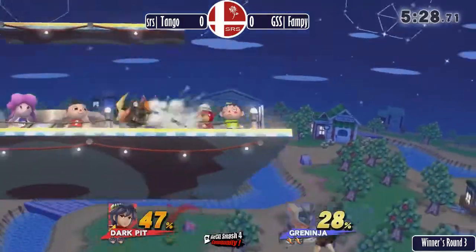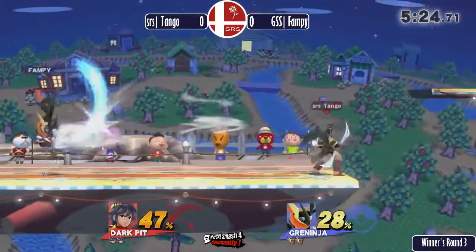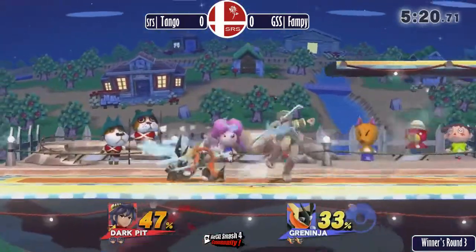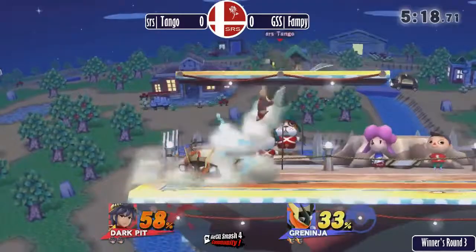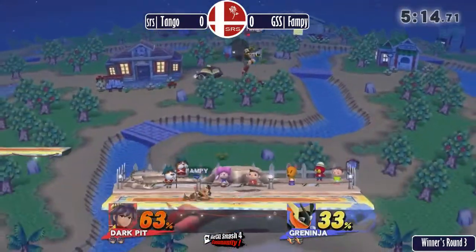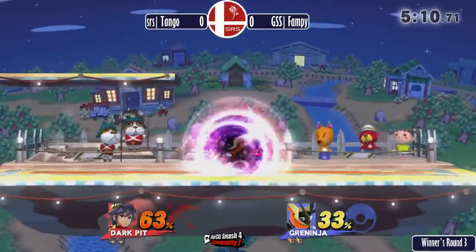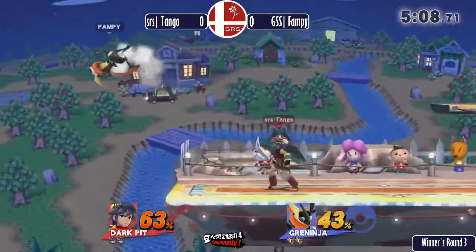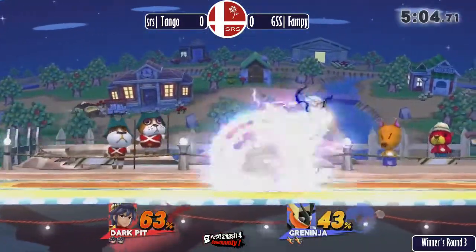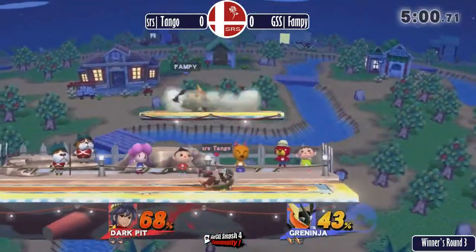Pit is so much better in this game than in Brawl. He has magical range on his forward smash and up smash — it always goes just a little bit further than you think. Along with his range are added grab combos, as well as a newly discovered down air footstool tech. It's pretty solid for the character, but difficult to land — you need to go in the lab and spend some time training yourself.